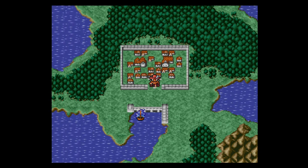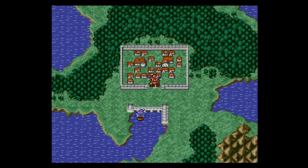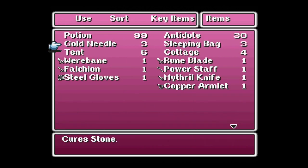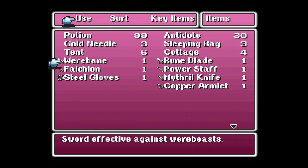In our previous episode we did quite a bit of backtracking thanks to obtaining the Mystic Key — you could say we embarked on our own Mystic Quest. We revisited quite a few old areas and dungeons to upgrade our equipment with goodies hidden behind locked treasure doors. Examples of rare items we gathered from those Mystic Doors were things like the Werebane and the Runeblade.